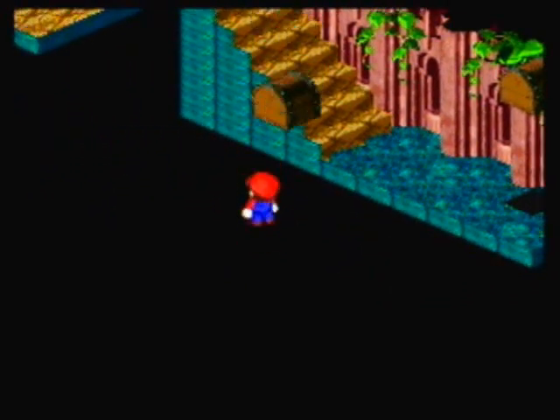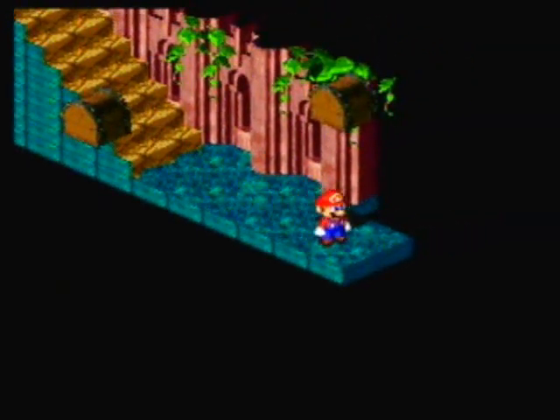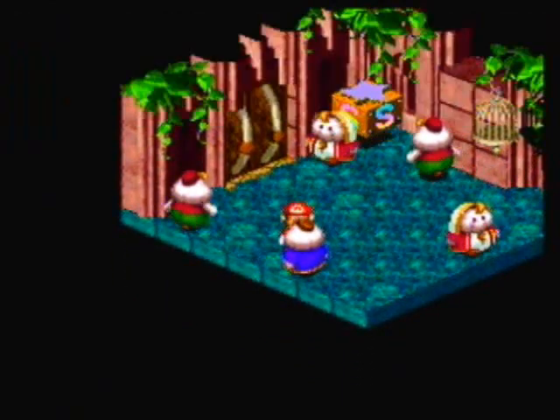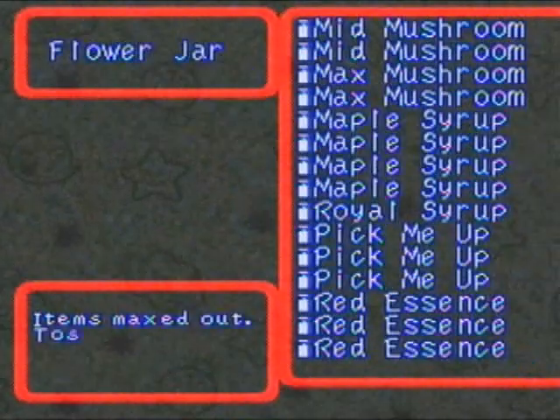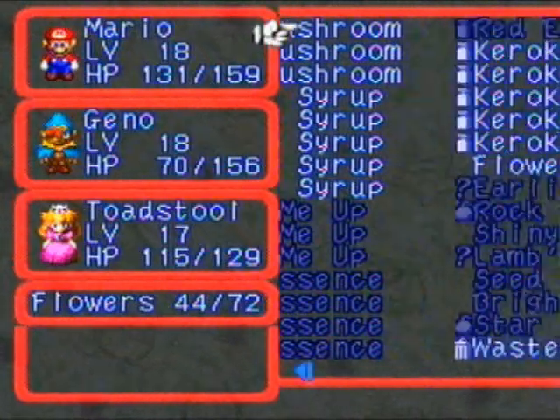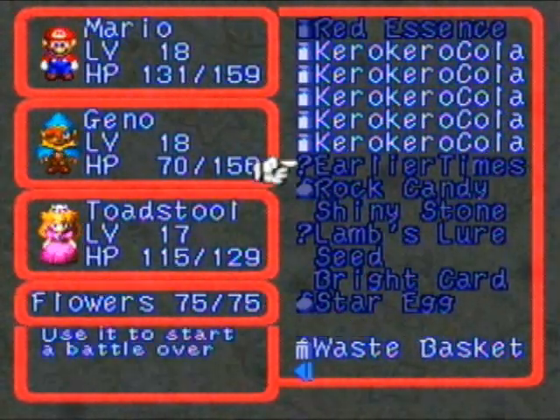Right here. Yeah, you walk literally out into space and get a frog coin — this is crazy, man. What is this, the Twilight Zone? And — a flower! Oh my god, that was unexpected. Well, thank you, that's very useful. I'm gonna go ahead and use that right now — I need all the flower power I can get. I have 75 flowers now. Look at that craziness.